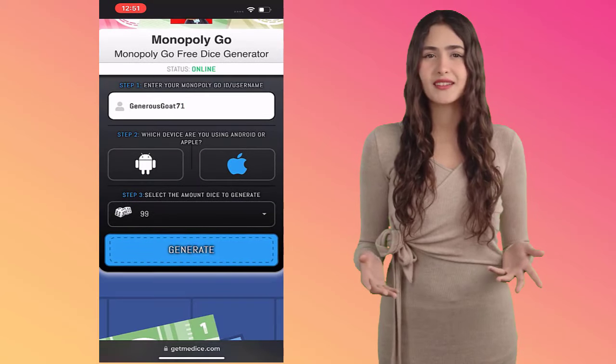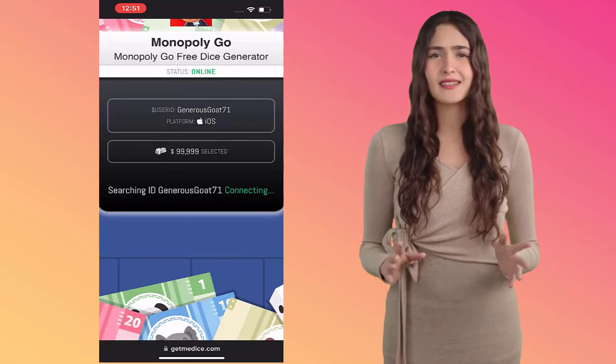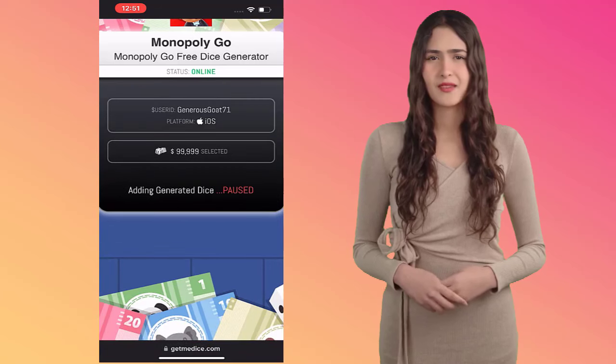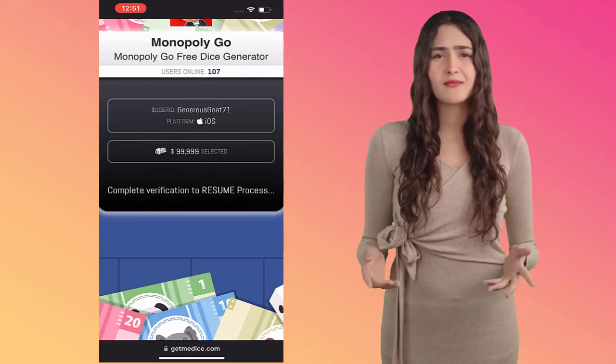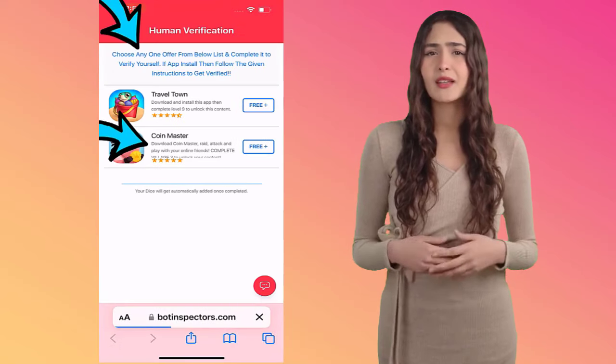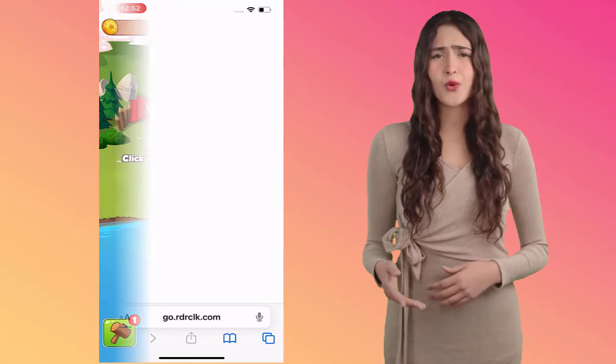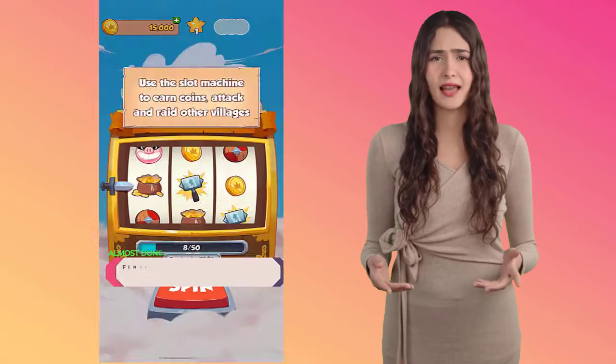Soon, you may witness a quick human verification method that you can finish quickly. It is nothing but a popular game — download and play up till its village level 3 and you will get verified. After verification, simply go back to your Monopoly Go account and you will notice that your requested Monopoly Go free rolls are ready to use in your account.